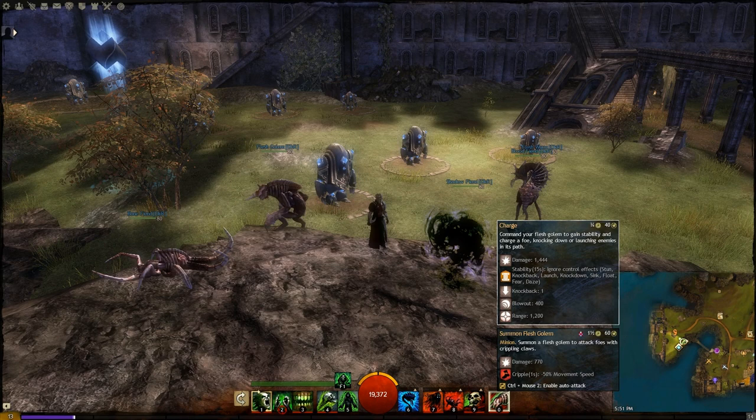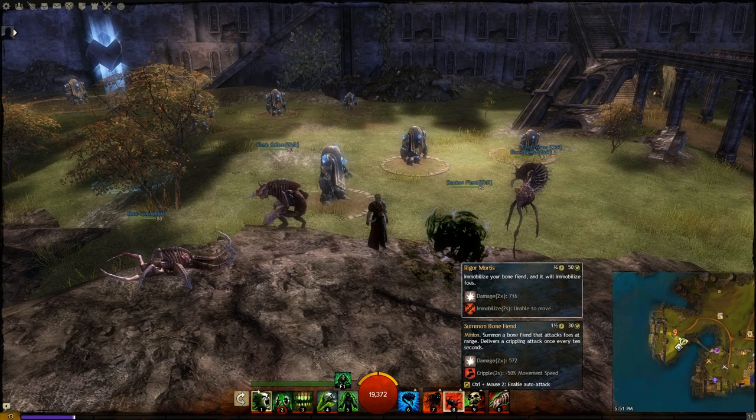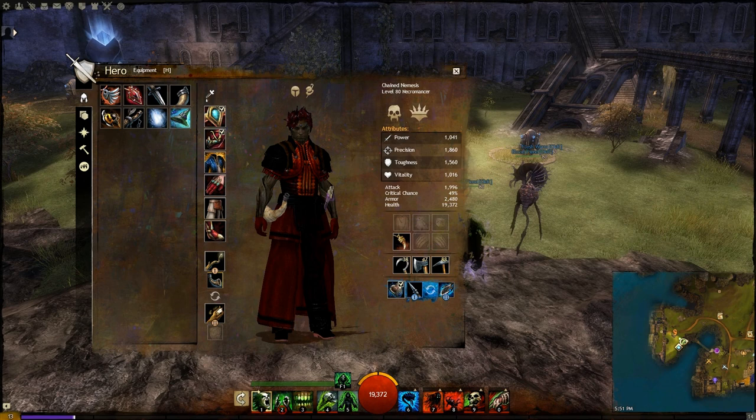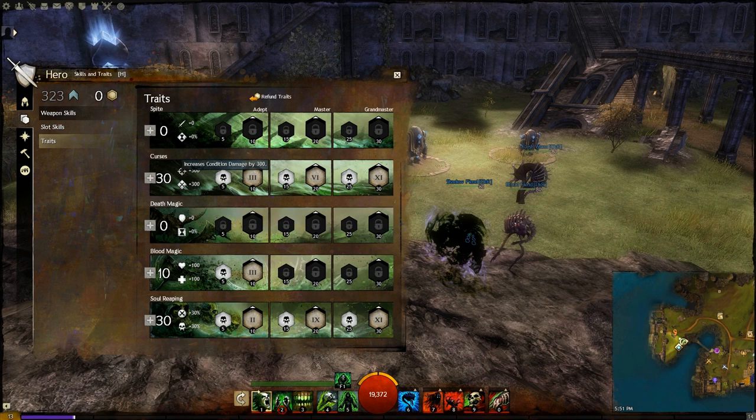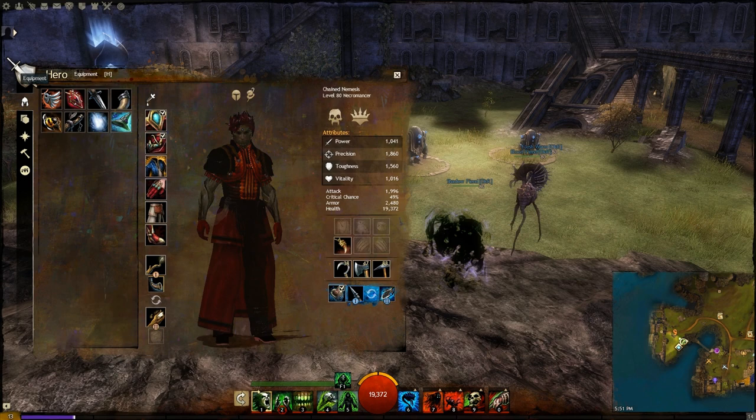The first thing we can notice is that none of these minions apply condition damage. They have various conditions and crowd controls but they don't do condition damage - none of them do condition damage. So right off the bat, in terms of traits, there can be no confusion: if you add a lot of condition damage and go into Curses, it will not benefit any of these minions whatsoever. So let's take a look at the stats that I have at the moment.